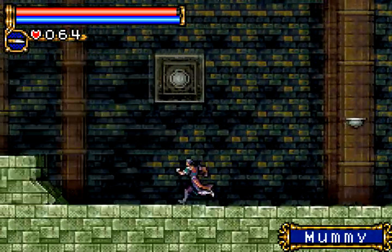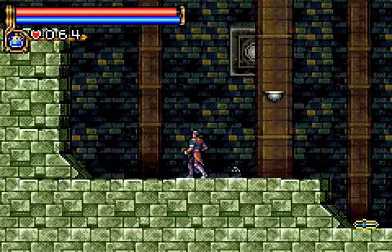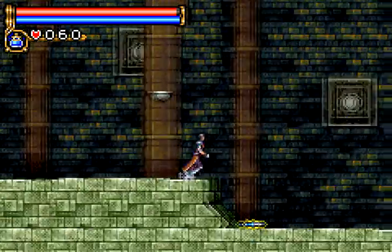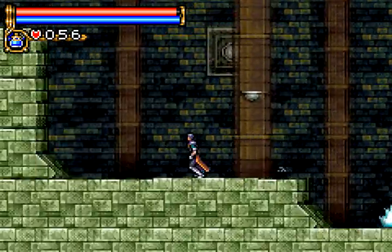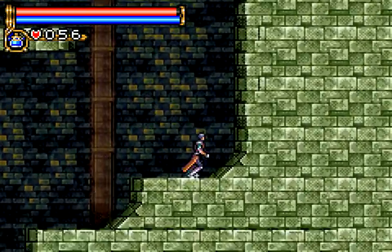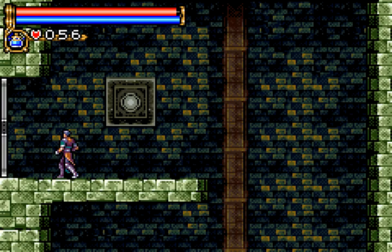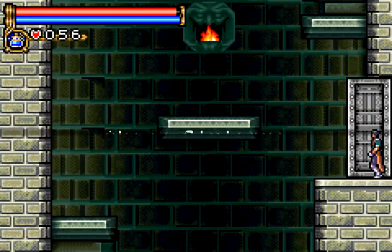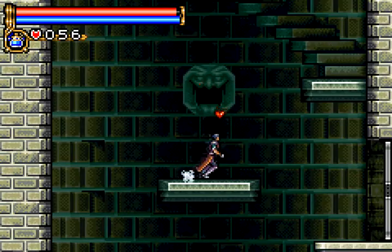A lot of the Castlevania metroidvania-style games copied holy water. In this game it throws really fast in an arc, off the screen, and just sits there burning for a while. A lot of the metroidvania Castlevanias have enemies taken from Symphony of the Night, but this game - even though it was earlier than those others - still tried to have a lot of its own original enemies. I like that.